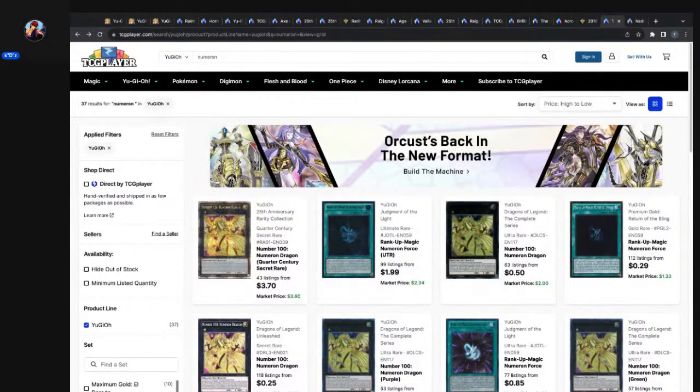Number 100 Numeron Dragon Quarter Century Secret Rare out of the 25th Anniversary Rarity Collection — 43 listings, as low as $370, market price $360. That card is prime. The estimated base price for a QCSR is around $40, and this is 10 times that estimated base. So this could be at least a $10 card — you're at least doubling your money on it. Of course it's not financial advice — this is just how I look at the CCG market.